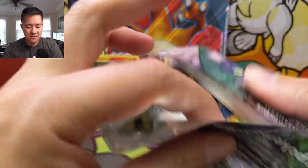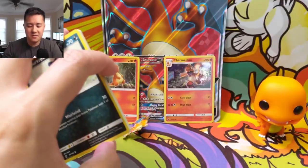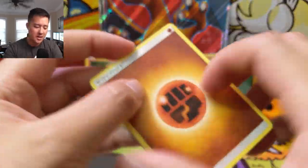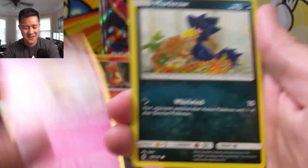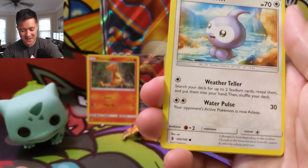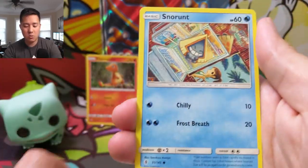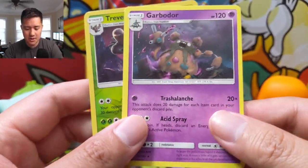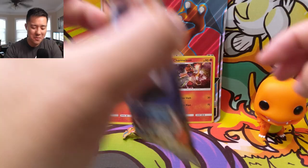Alright on to a second pack of Guardians Rising. The nice thing about this box is even if you don't get any hits, while that is very disappointing, you don't feel like you completely missed out just because of that full art. Let's see: we have a Castform - I think this is like the no-weather Castform - Snorunt, Pancham, a Trevenant, and I think there's a Trevenant Break. That's actually a really good Garbodor - that's a very solid card. Alright, so far no hits and I hope I didn't jinx myself.